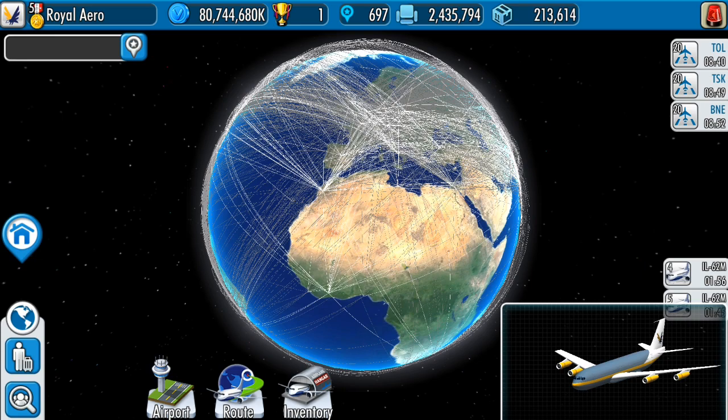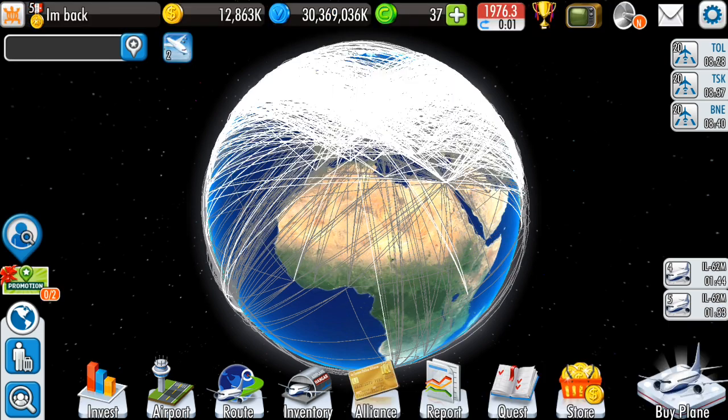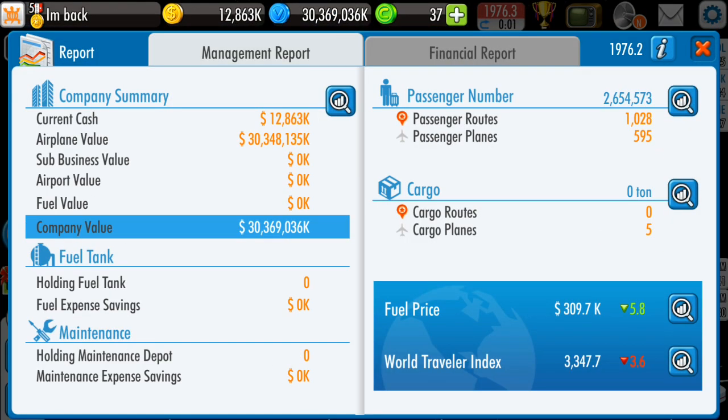To understand the importance of profitability ratio, you have to understand how value is calculated in this game, assuming you have no airports — because airports are overpowered but cost gems and aren't available to most players. The value of your company is basically the amount of cash you have added to the amount your airplanes are worth. Ideally you'd want all your money in airplanes, because airplanes make more money than they cost, and as they make more money than they cost in their lifetime, they result in a net value increase.